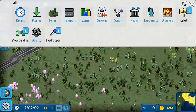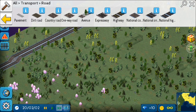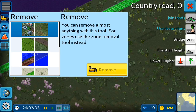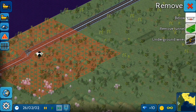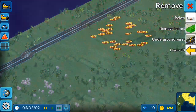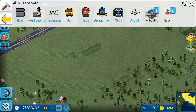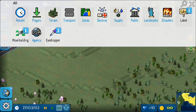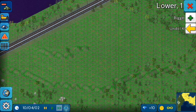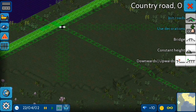In the city first, we need roads. But before roads, let's clear this area and make it flat. I have played this game before and I know a little bit about how this game works. So let's clear these trees. Done, it's looking nice, but now let's flatten this mountain. And then let's build roads.